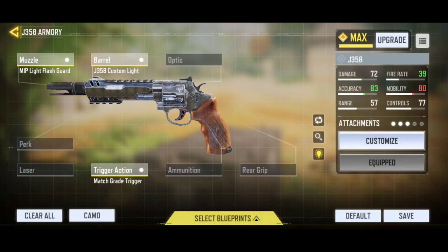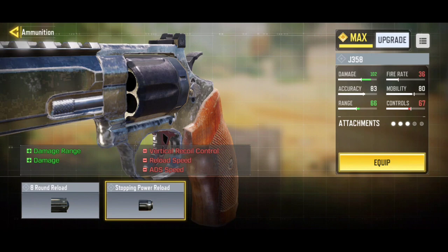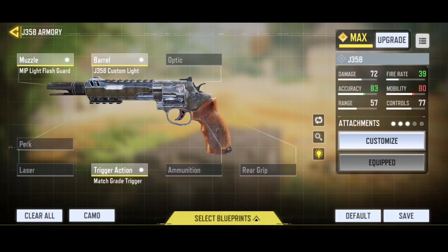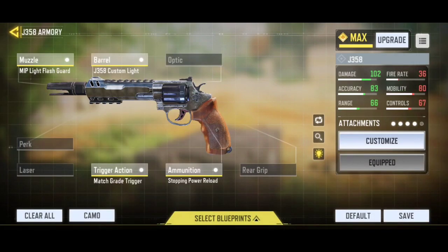You're going to face a lot of assault rifle and SMG players, so for the ammunition you have to use stopping power reload — it's a must. I wasn't using this because I was grinding levels, but once I put on the stopping power reload, everything was a one-shot. When you hit an enemy on the head it's a one-shot. Definitely use stopping power reload — you're going to have so much fun while grinding for headshots, you won't even think about the missions.